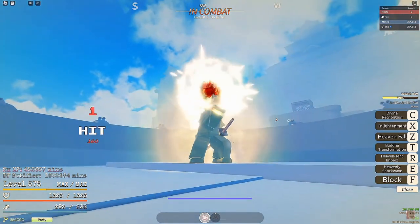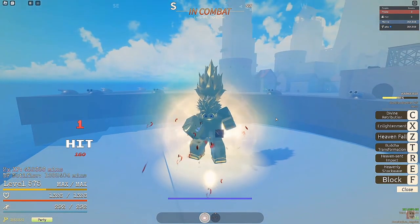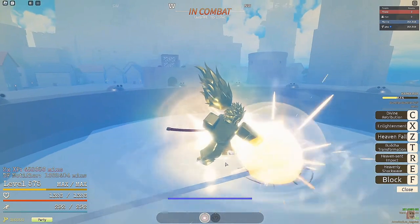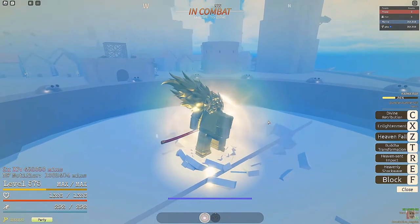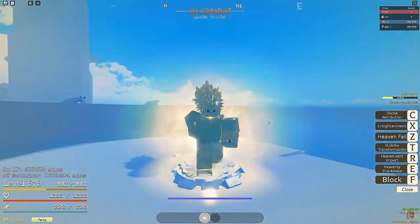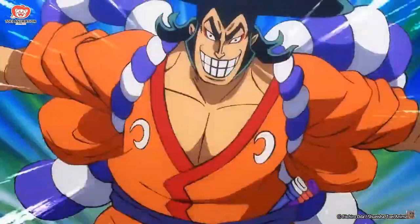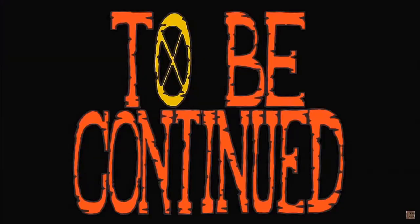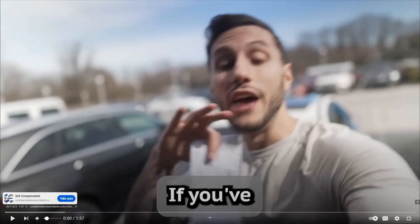I just noticed the sword Foe's using — is that Kikoku? No, that's not Kikoku — I'm tripping. Kikoku has like a round white handle thing. What's going on, why is he showing us this? Oh, it's Roger's sword I think.